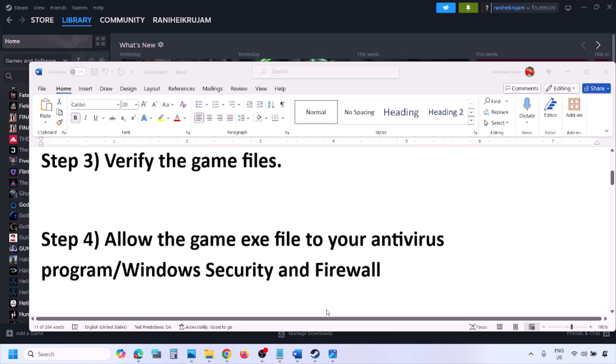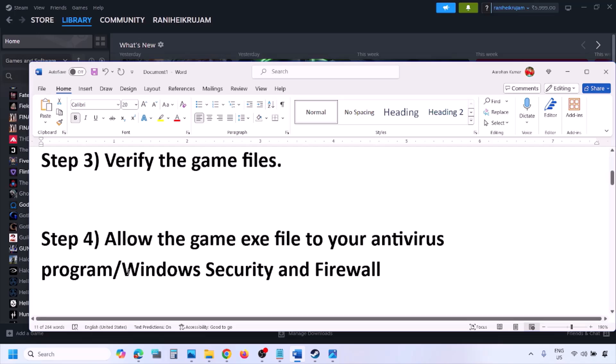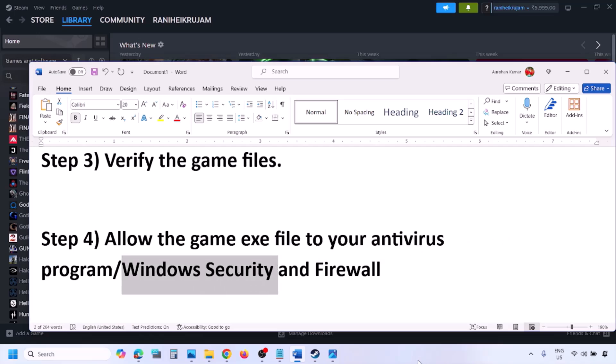The next step is to allow the game exe file in your antivirus program. If you have any third-party antivirus like Avast, Norton, Bitdefender, or McAfee, make sure that you allow the game exe file. If you're using Windows Security, allow the game exe file to Windows Security.